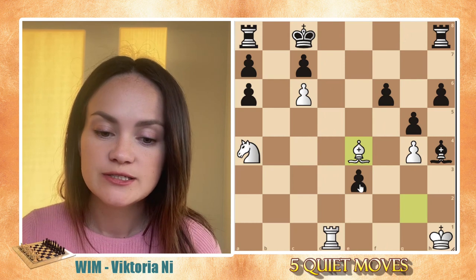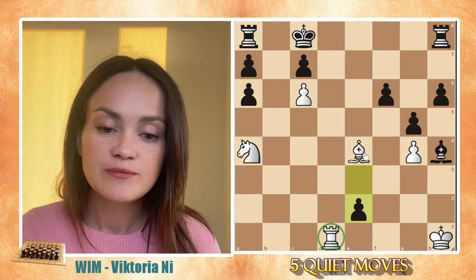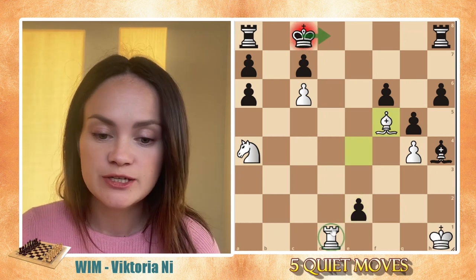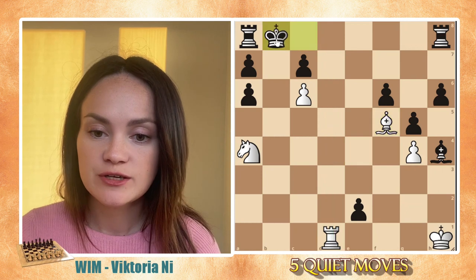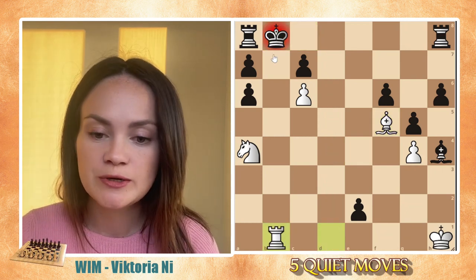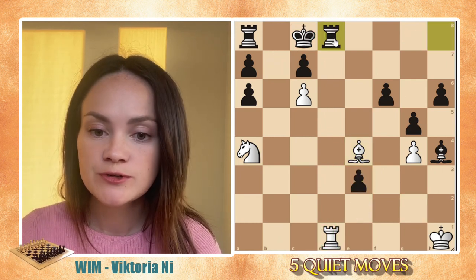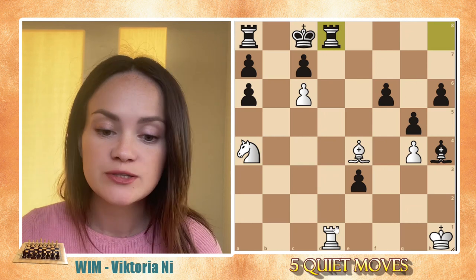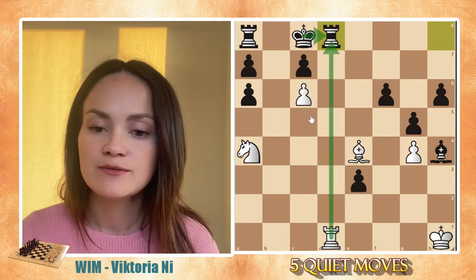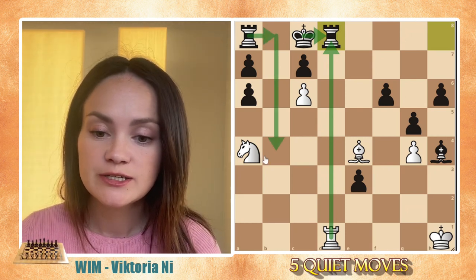Black would continue, let's say, with pawn to e2, trying to counterattack or attack the rook. But after bishop f5, the king is in check, and it can't escape to d8 because of the rook. After king b8, that will be checkmate — rook to b1. There is no way to run away. Another way black could try to resist is by moving their rook to d8, hoping that white will trade the rooks, which would help black recover their king and get the rook into the game.